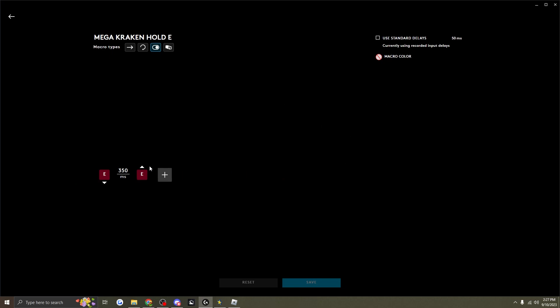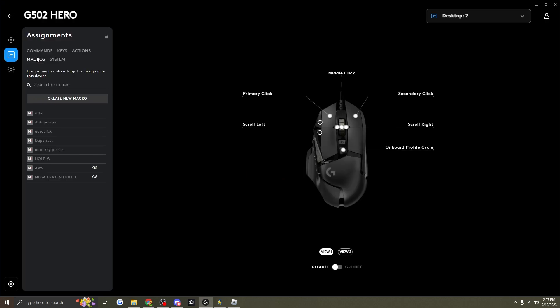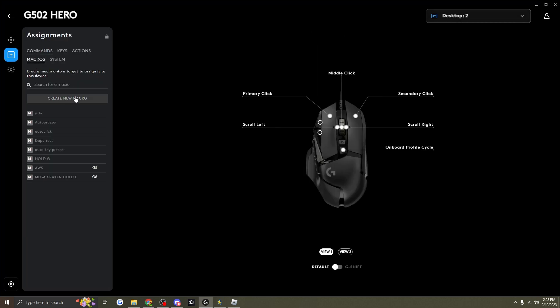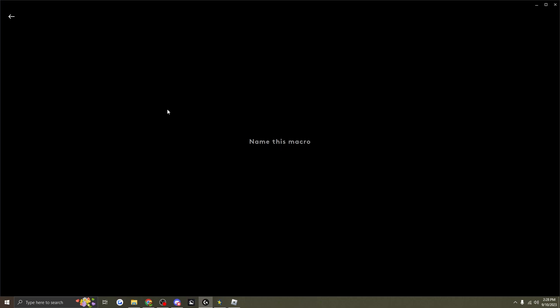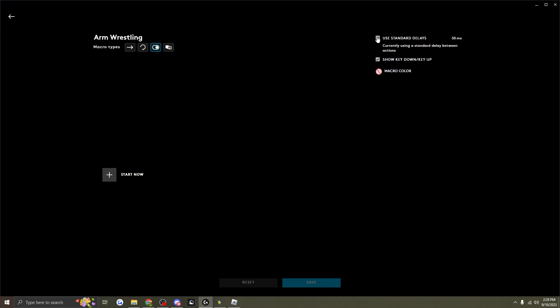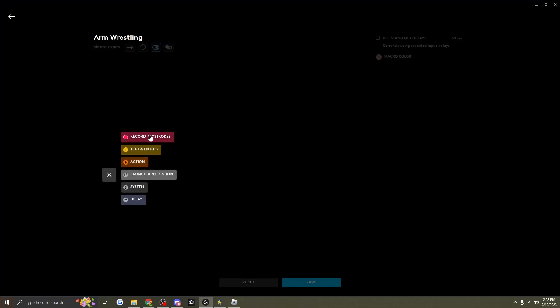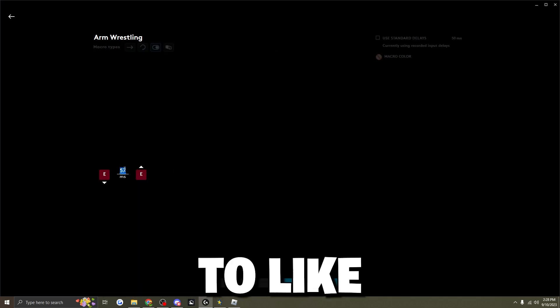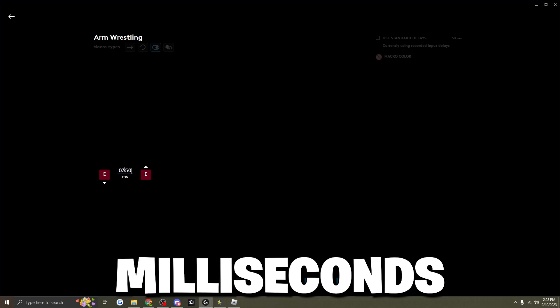The second macro you need is a macro to hold E. Once you get the software it's going to show up like this. Click on your mouse, go to Macros, and create a new macro — call it whatever you want, I'll call it 'arm wrestling.' Click where it says Toggle, turn off 'Use Standard Delay,' click Start Now, then click Recording Keystrokes, press E, and click Stop Recording.